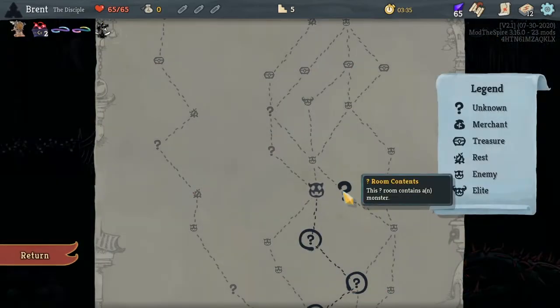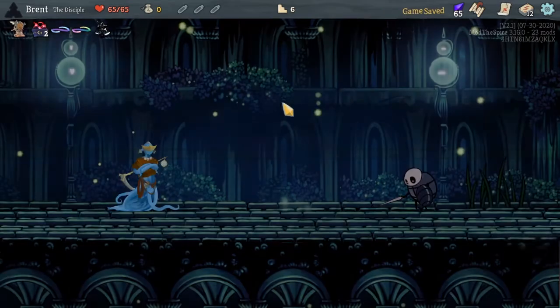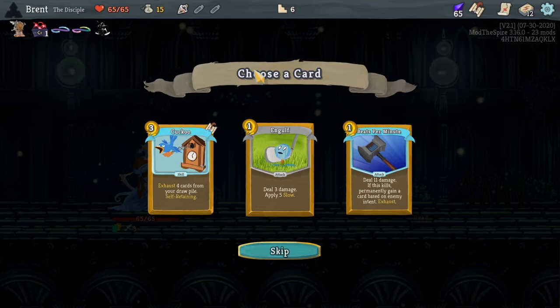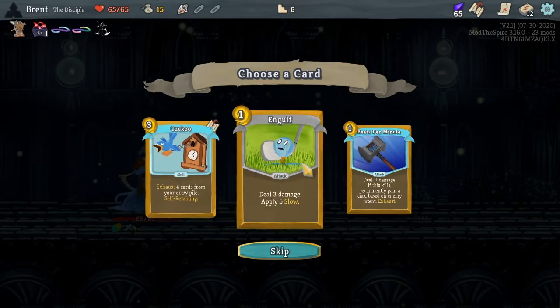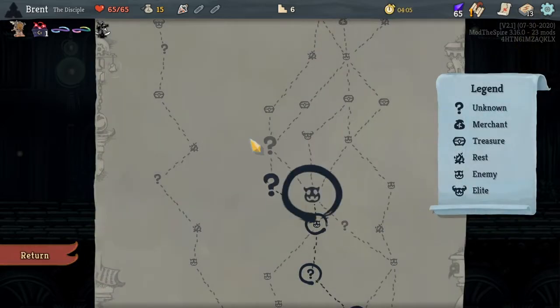If I scroll over this, it contains a monster, and this one contains an event. We have two more charges, so we will just miss going to this elite, but we should be powerful enough by the time we do it. I guess we get a lot of looming evil — I didn't think about it. Five slow. I don't think that's necessary — we'll do Engulf: damage and slow. Slow can be useful if you can stack it.